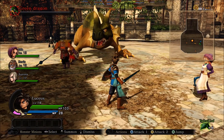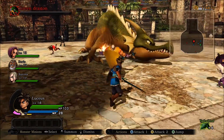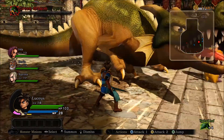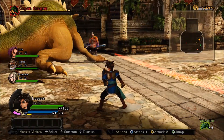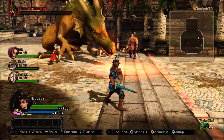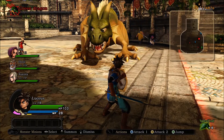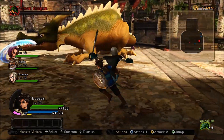Please stop attacking it, everyone — we're trying to keep it alive. As you can see, it now has multiple bites instead of just two, and it advances as it performs them, so it can easily corner you and form a tail flap. Fire breath attack doesn't really change, nor does the spinning attack.